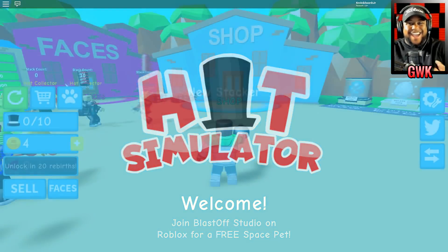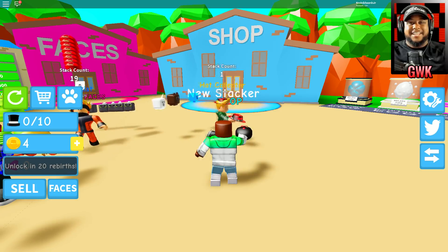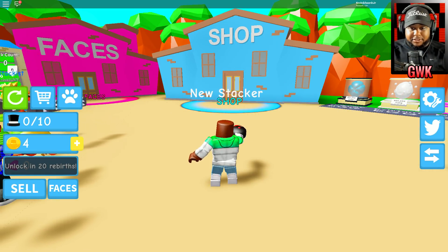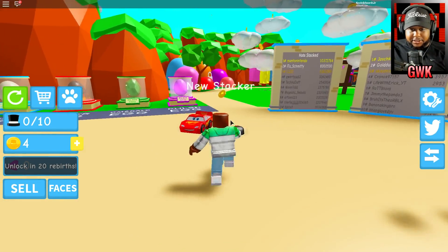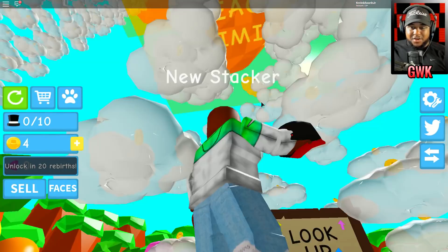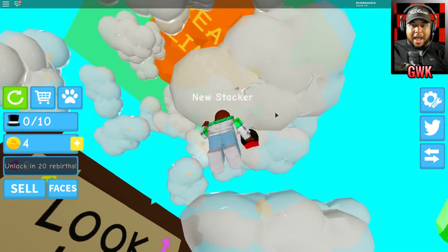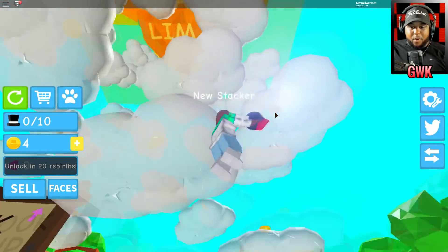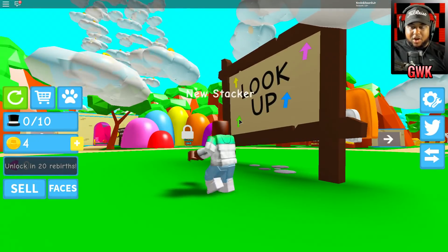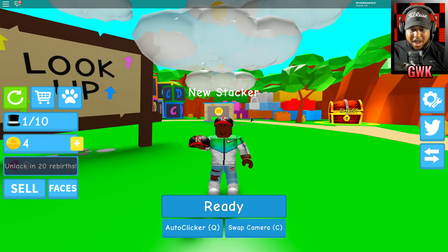Hey hey hey, Gamer with Kev, what is up my family! We are back and we are on this hat simulator. We have to stack our best hats and keep stacking them up to the sky. If we stack our hats we start getting our hops up, and then your boy can jump on the clouds right there.